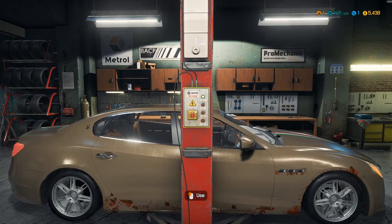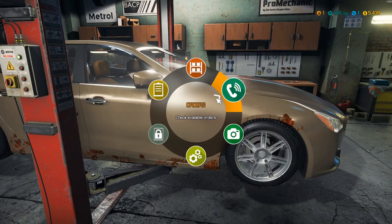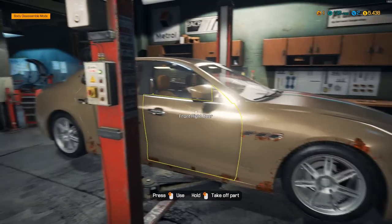First thing we want to do is get this up in the air. While that lifts, let's take a look at what is wrong with the car. So it says we need to replace the brake caliper, the brake disc, another brake caliper, and the brake pad. Two calipers, brake disc, and a brake pad. Should be simple enough, right?